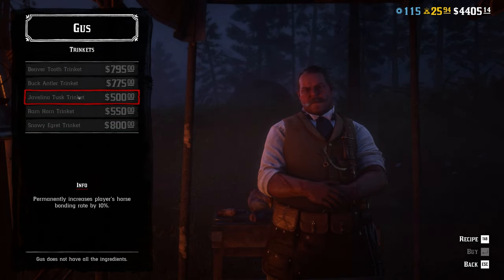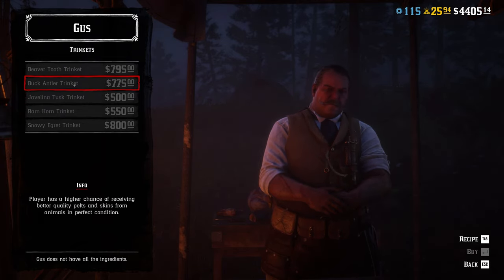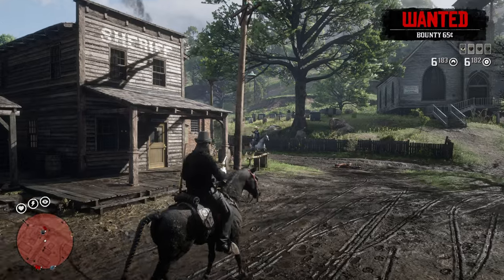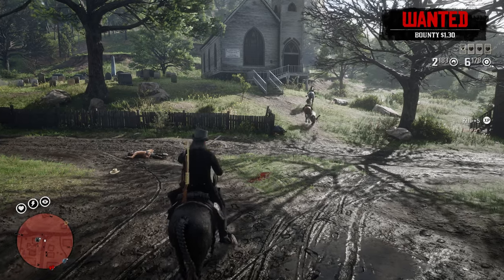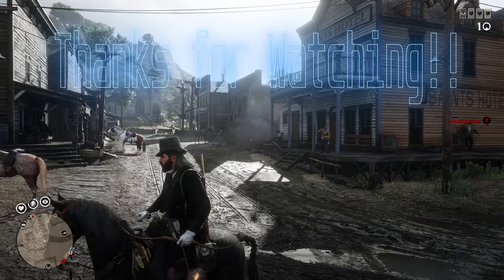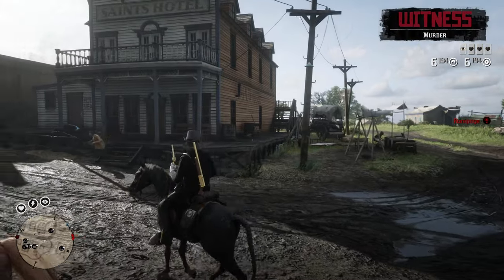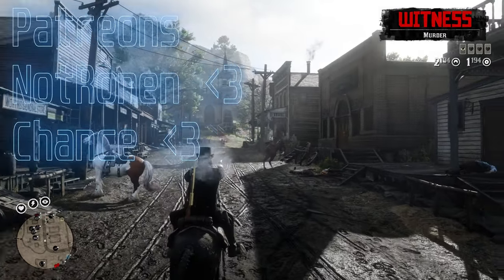As for the other trinkets, they are very lackluster. Horse bonding is very easy, so there is no need to get the Buck Antler trinket. Horse stamina also becomes a non-factor after unlocking the best stirrups in the game. Save your money. I'm not even going to get into the fourth trinket, which just lets you pick up extra plants. There's also another trinket that allows you to get more 3-star and 2-star pelts, which I can kind of see the functionality behind, but I'll leave that up to you.